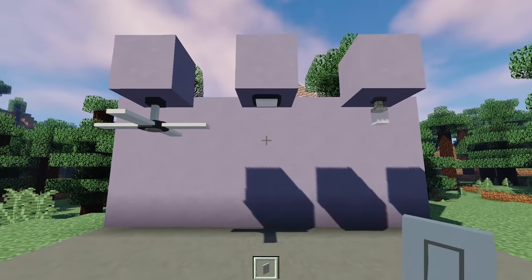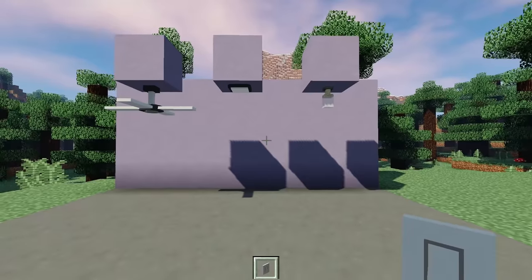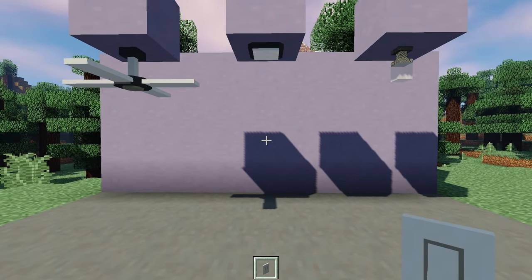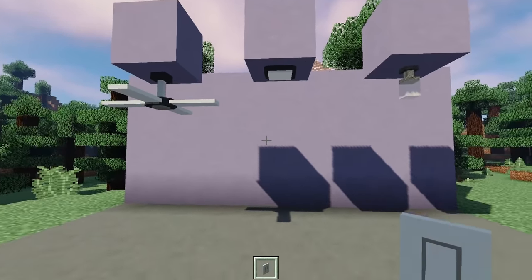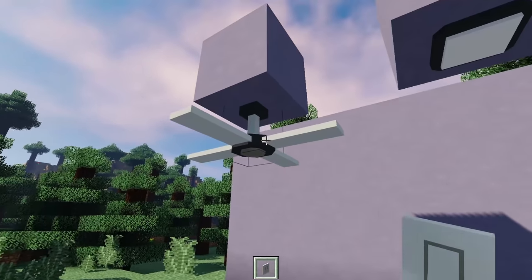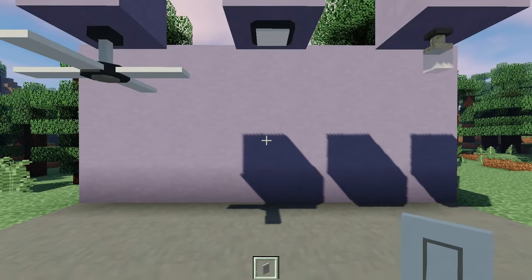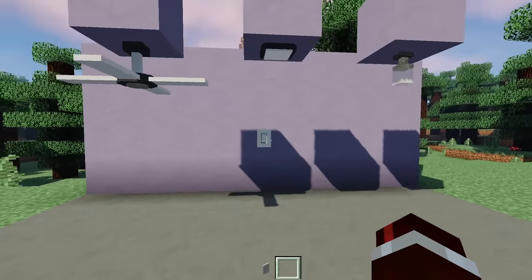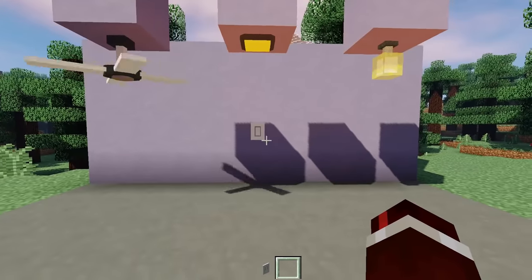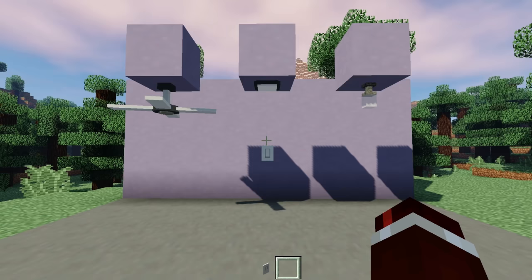The Light Switch can power the ceiling fan, the modern light, or the ceiling light remotely. Previously the only way to power these was through redstone or by right-clicking; now you can do it wirelessly. You can also link up the light switch to multiple things at once. All you have to do is right-click all the blocks you want controlled. Place the switch on the wall, right-click it, and everything turns on — the ceiling light, the modern light, and the fan starts spinning. Right-click again to turn them all off.